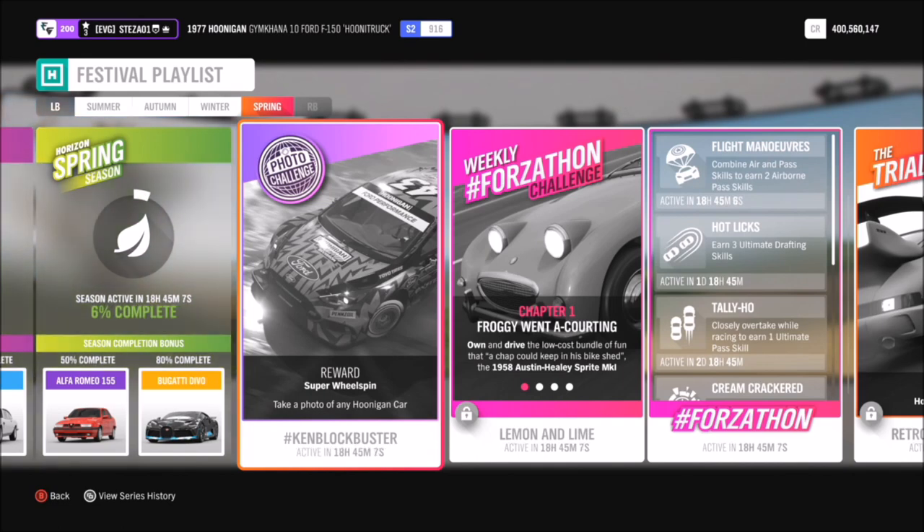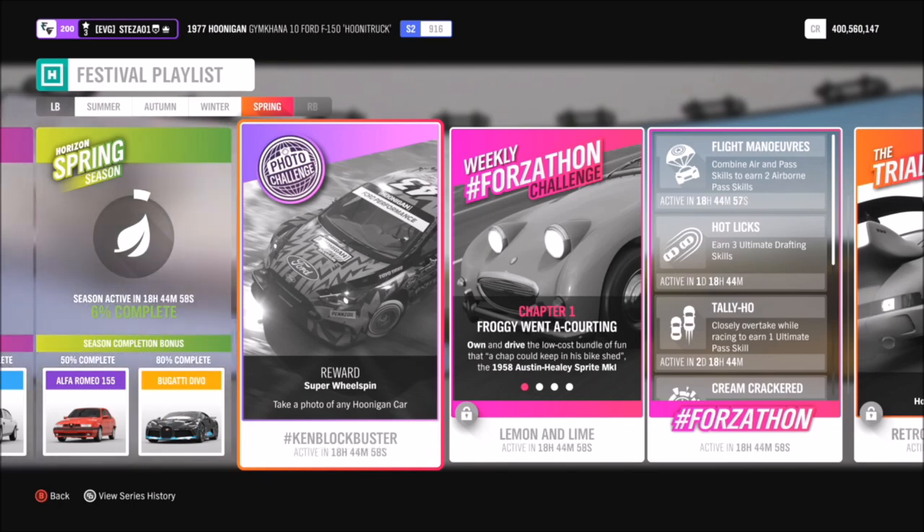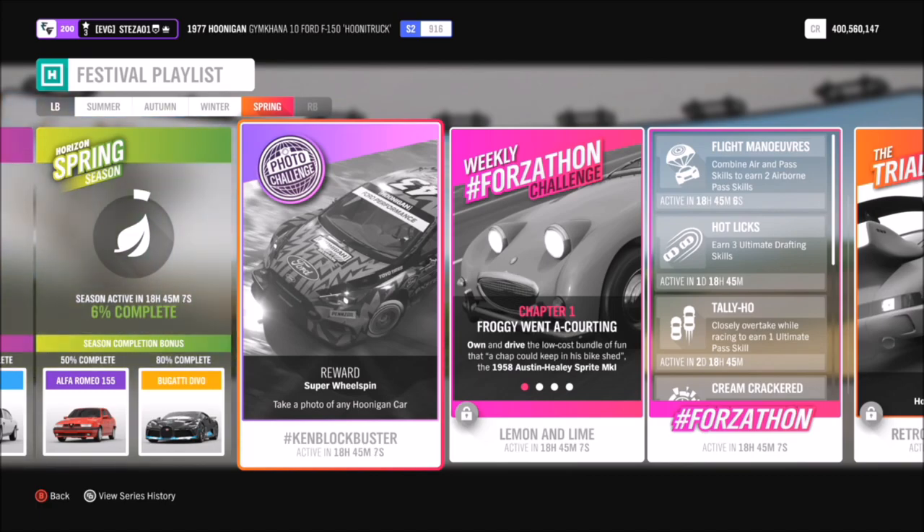This is of course a photo challenge guide where I show you guys how to complete this week's photo challenge. This week's one, called Ken Blockbuster, wants you to take a photo of any Hoonigan car. The best thing about this is you can do it literally anywhere on the map, but you have to specifically use a Hoonigan car of your choice.